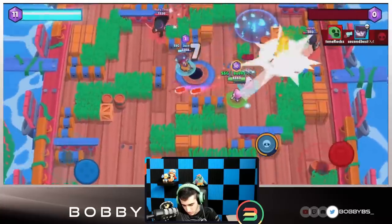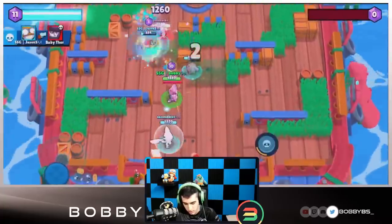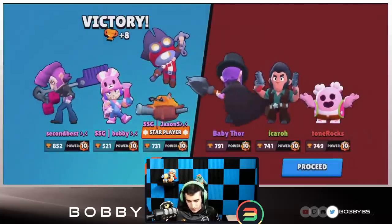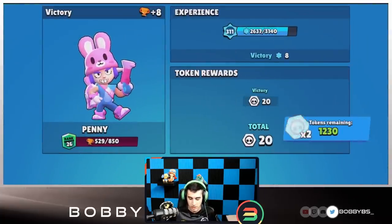Penny mid might definitely be the strategy on this map. This Carl is going to go for a last-second hurrah but he's not going to do anything. I put another turret down just for fun — that's going to end the game. No competition: 100% use Penny on this map. We figured it out.